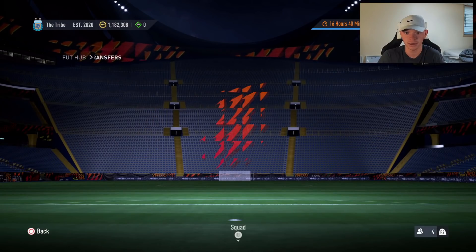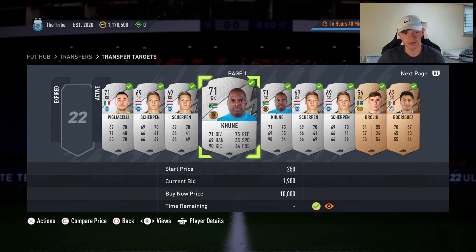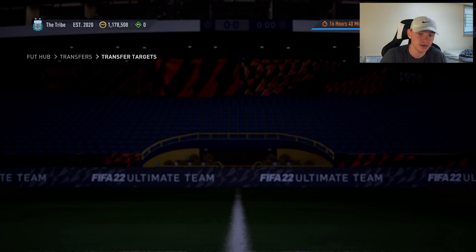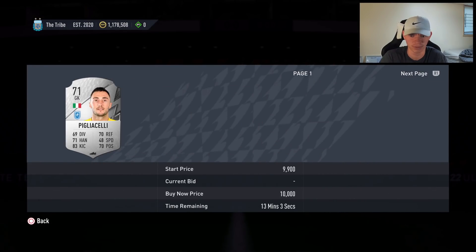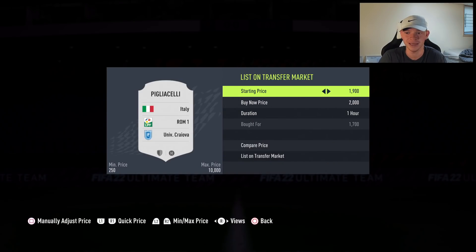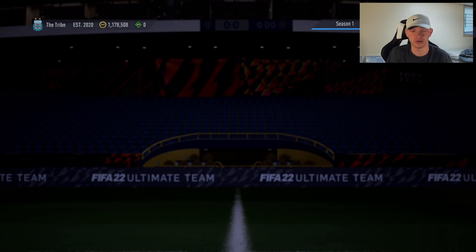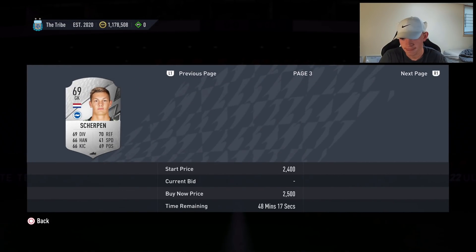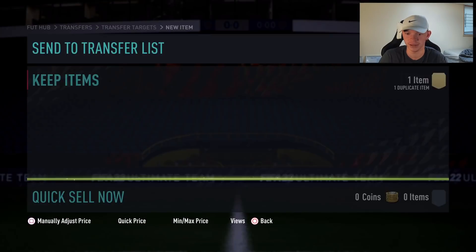We picked up another guy for 1,700. If he's from a major nation or league — like the Premier League — I'll check if he sells for more. There's one sitting for 2,300 so we'll list ours for 2,100 and get them both out. Also, when listing, you don't want to flood the market — don't list all your cards at once. I listed three as the cheapest and they're already selling quickly.